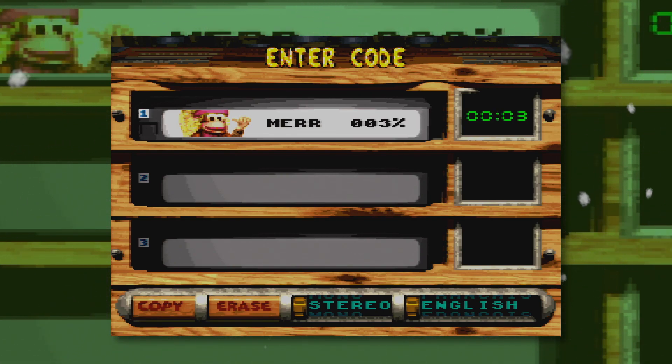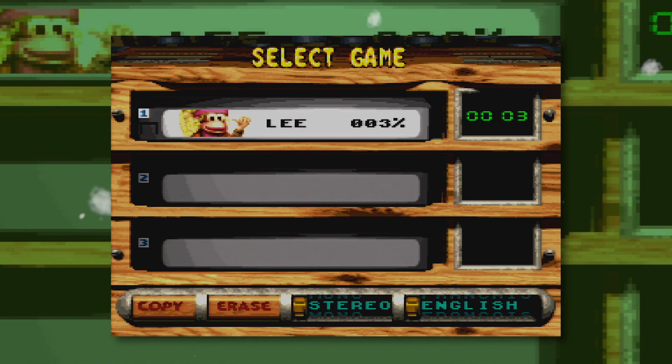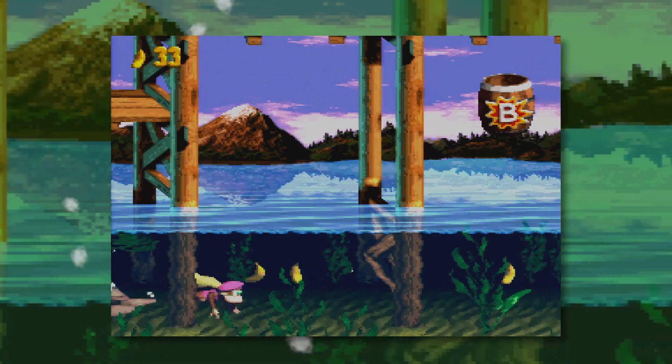The word you need to type in for this code is MERRY. Once you've entered the code, load your game and for the most part everything seems pretty normal.